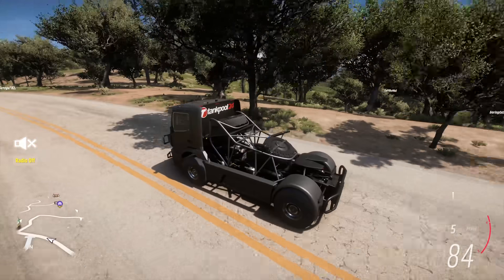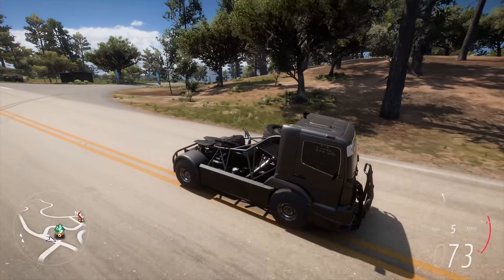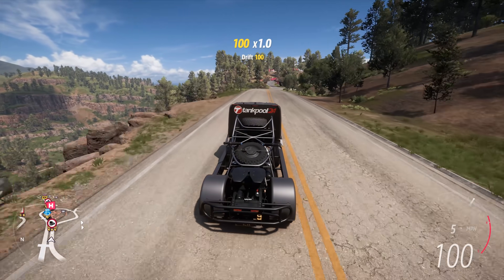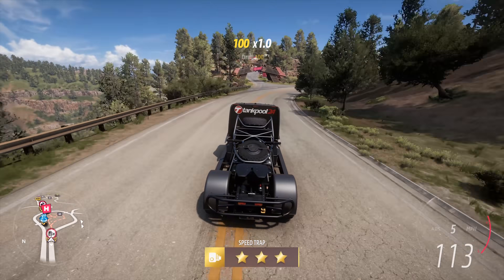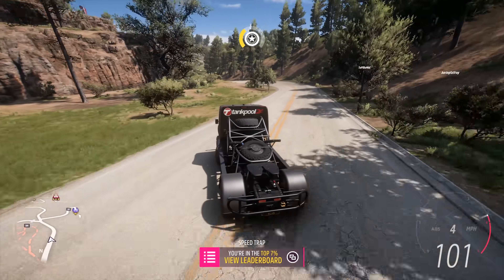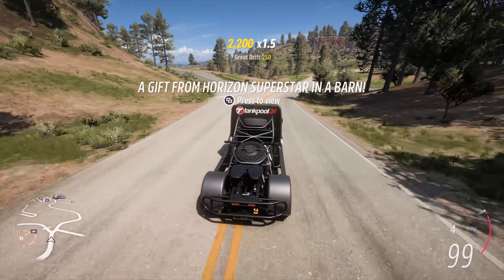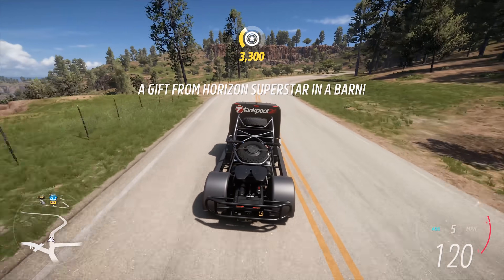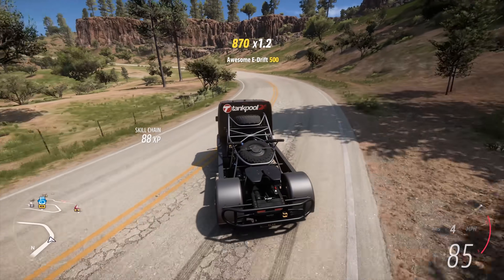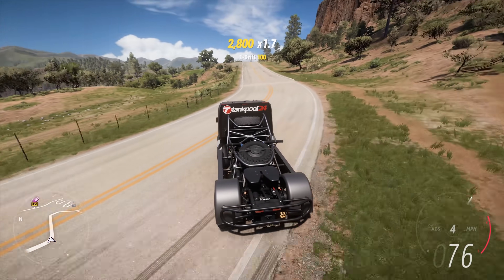This is a truck that I said in one of my previous videos I'm going to build as a drift truck, just because I thought it would be such a funny thing to see slide. This is the Forza Edition version and it's really nippy — definitely not something I expected. I also like how they zoomed the camera out more in this game for trucks, because in Horizon 4 the camera was still so close to the vehicle. This is completely stock — I haven't touched it at all, just showing you what it's capable of.